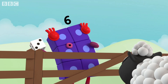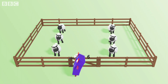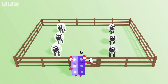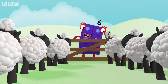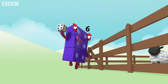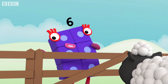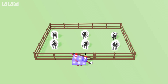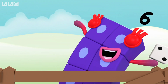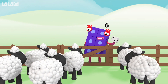Listen to me. I want you all in groups of three. One, two, three. One, two, three. Well done, sheep. It's clear to see: six is the same as three plus three. Let's roll. Two. Okay, sheep, here's what to do. Arrange yourselves in groups of two. One, two. One, two. One, two. One, two. Six is the same as three lots of two. I know that now, thanks to you.